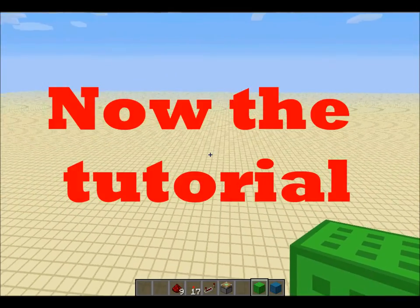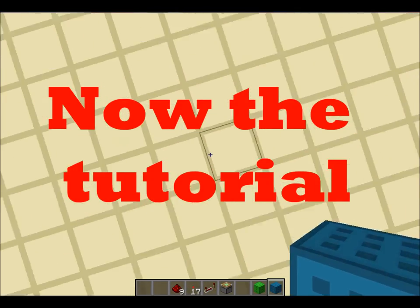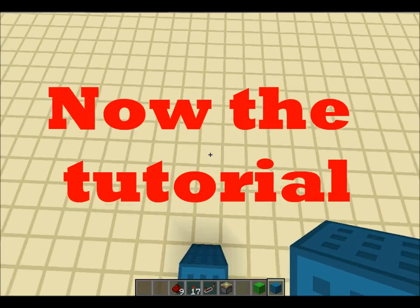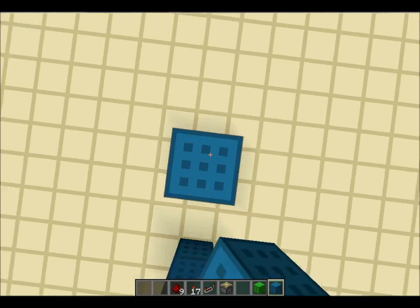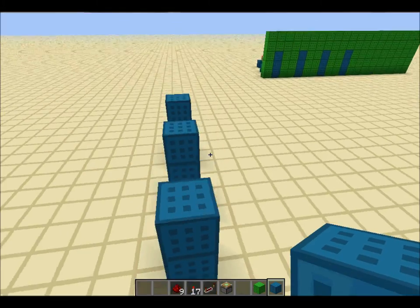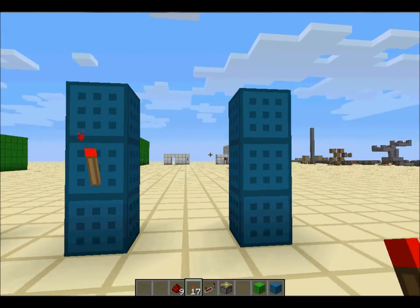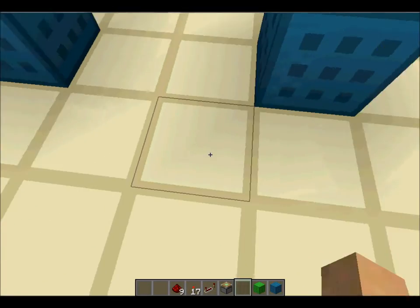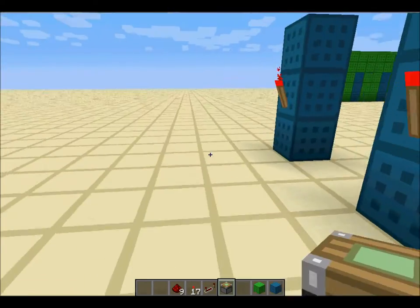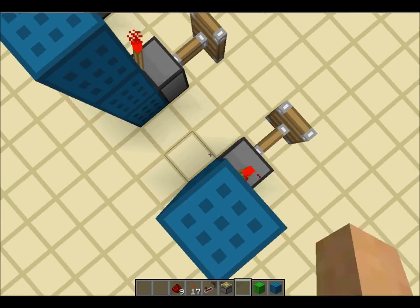How to set something up like this is really simple. You set up stripes like so, make sure they're about two or three blocks apart. You place a torch on the back of each of them, and then you just extend so all of them are extended.